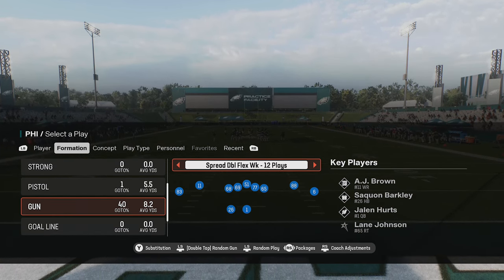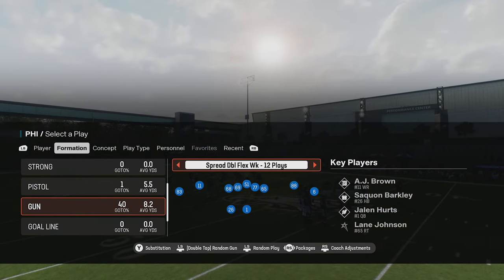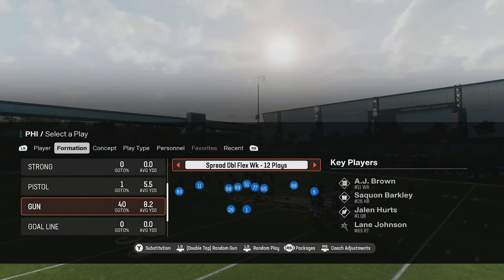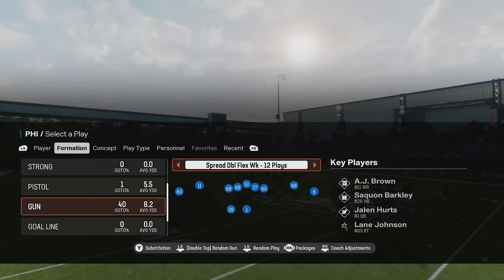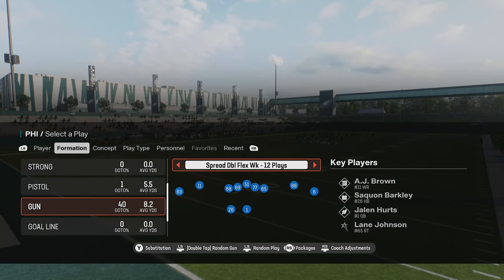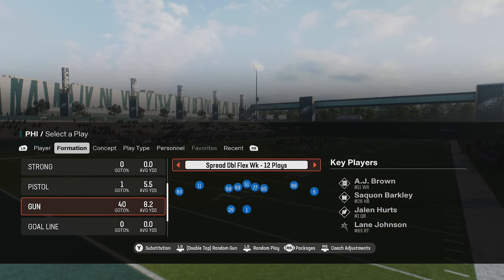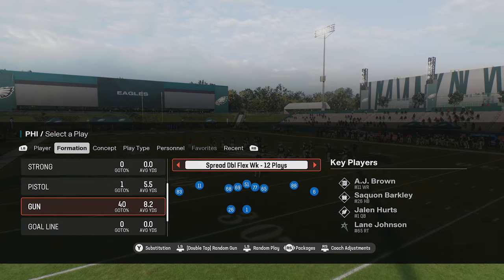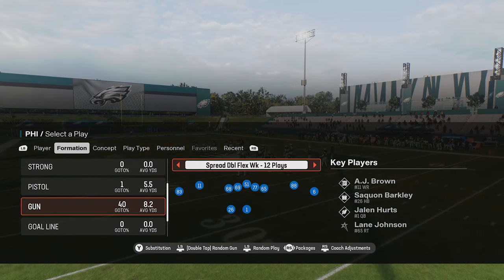Although realistically, the game is acting how it's supposed to act. If you guys remember coming into this year with the new engine, college football specifically mentioned how pump faking was going to actually do something. In the past, pump faking was just maybe for a user. But they said this year that pump faking can move defenders. And I'm going to show you guys a pump faking glitch today that works a little bit too well.